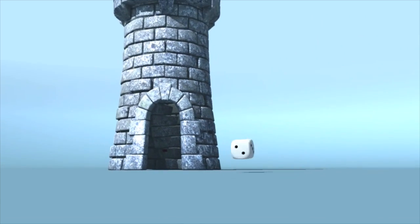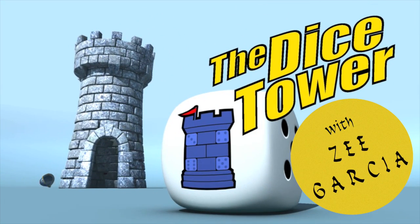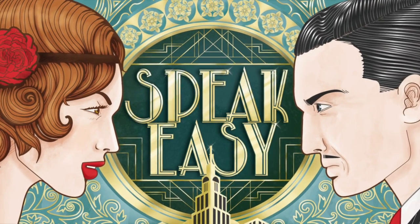It's time for another Dice Tower review with ZeeGarCee. Hey hey everybody, today I'm taking a look at Speakeasy, a game for two players, an abstract game which is based on and re-themed from the classic game of Ludranchi, which is a little bit like Stratego. In this one you are trying to discover where your opponent has played their speakeasy and take it out of play.